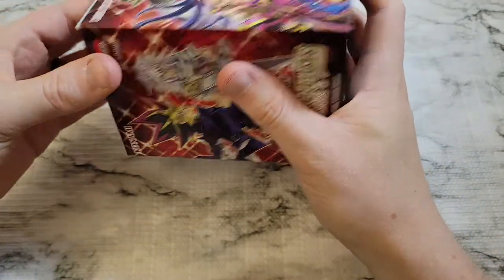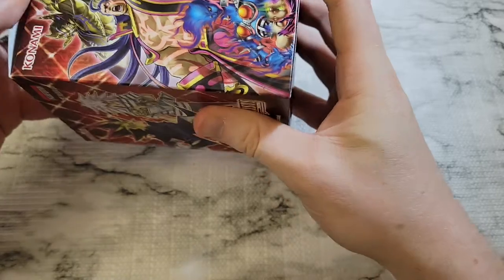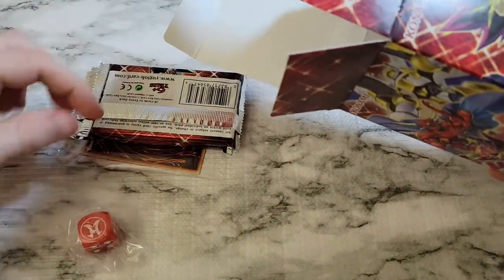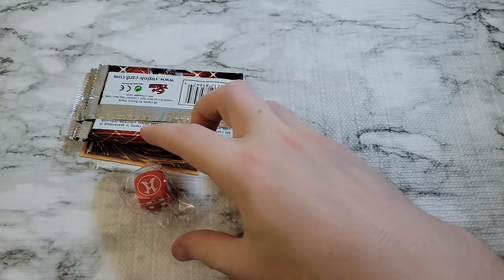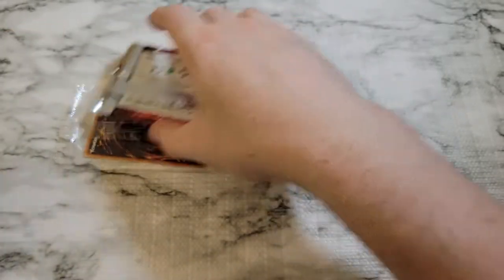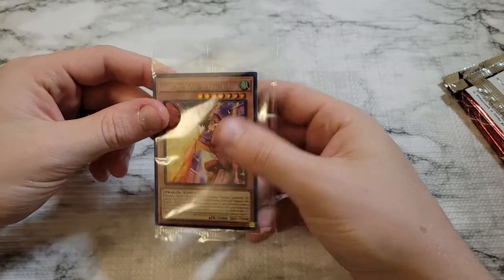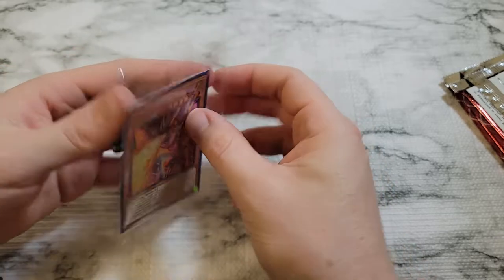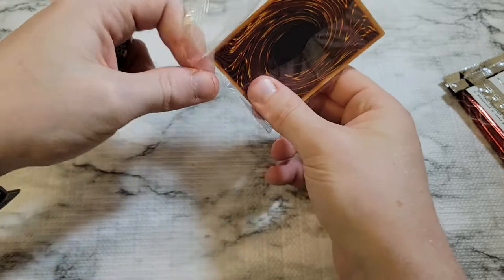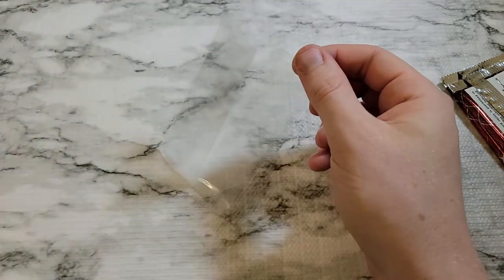Alright, box three. We got Hero Signal — those are the die. Secret Rare is Harpy's Pet Dragon Fearsome Fire Blast. So we've already got our first duplicate there.